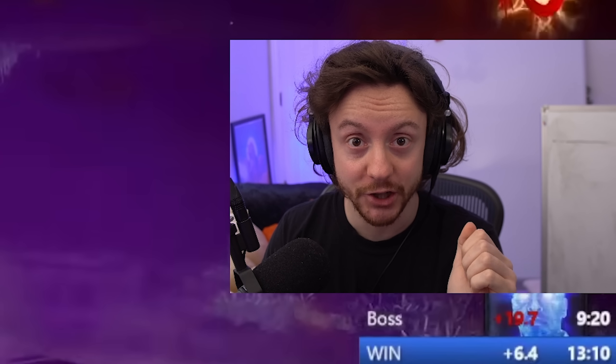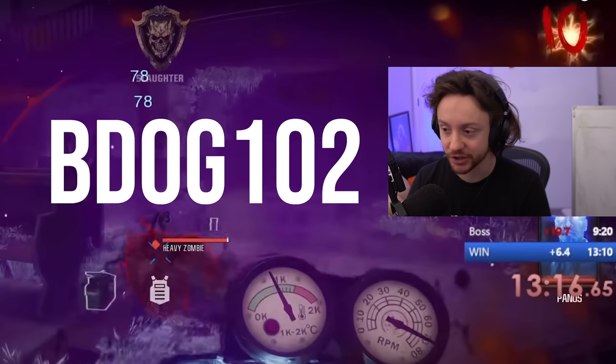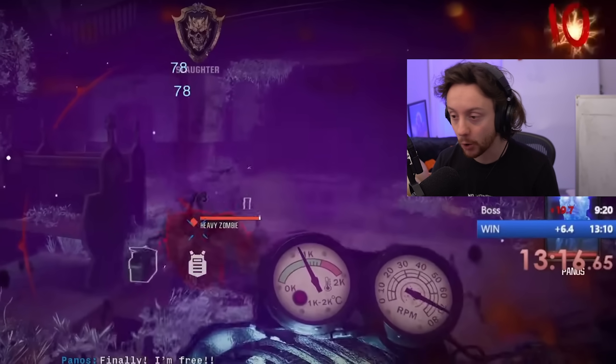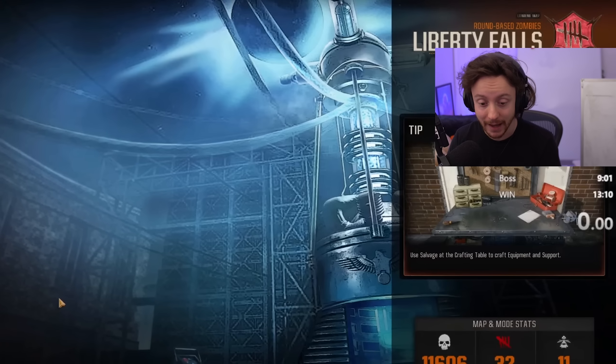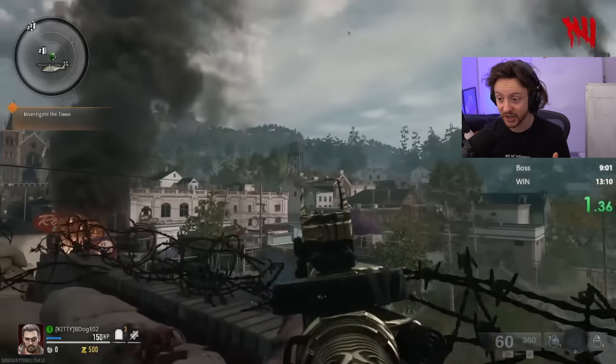Hi guys! What we're about to watch is a 13-minute Easter egg speedrun completion on Liberty Falls by B-Dog. B-Dog deserves this so much because he's been in my chat really consistently, telling me all the strats he's found on Liberty Falls and all the optimizations he's doing. He's been hustling to really perfect this speedrun, so I'm really glad that he's got the record now. We're gonna watch it here and break it down because my god, this is insane.